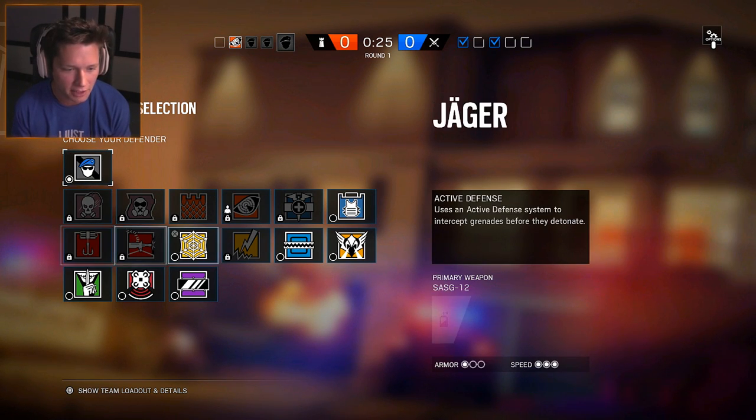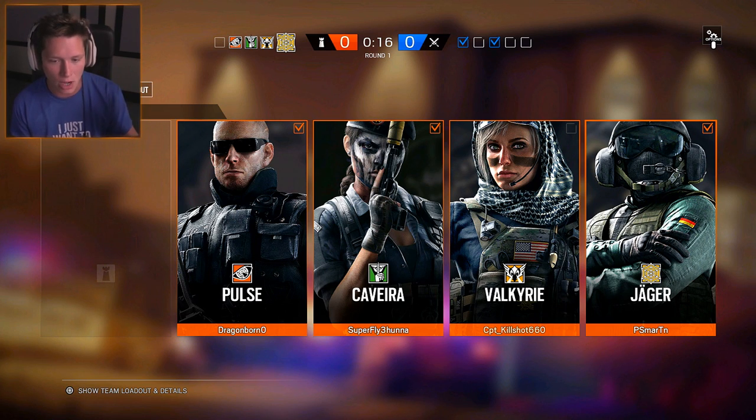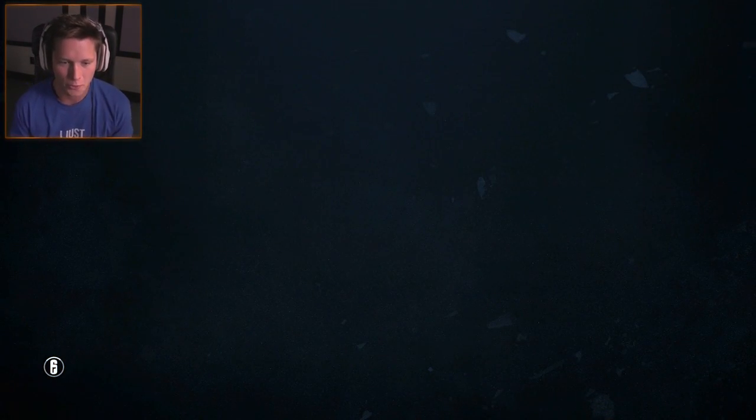We're gonna hop into multiplayer and see what we can do. Just what the doctor ordered — we're playing on House and we've got defense first. Jaeger is very common; I see him all the time, so we're gonna have to fight people for him. We're still playing casual — I want to go through all the operators and learn them first before hopping into ranked. You guys know I like the fast operators.